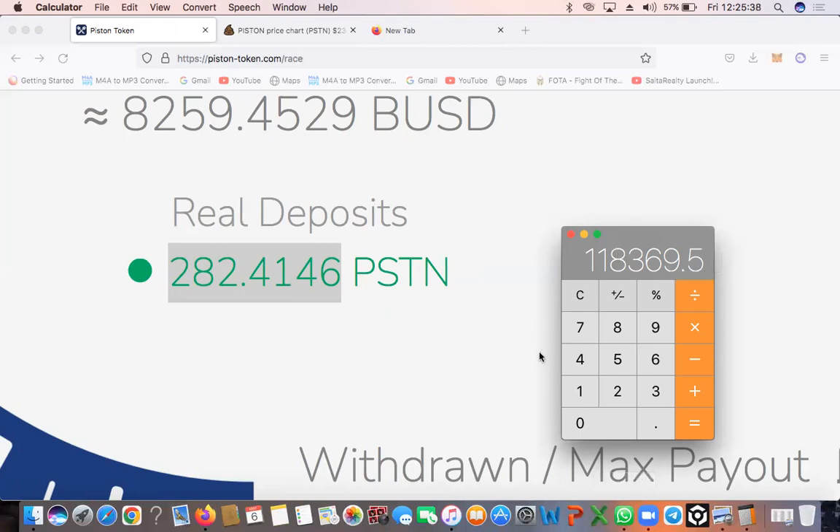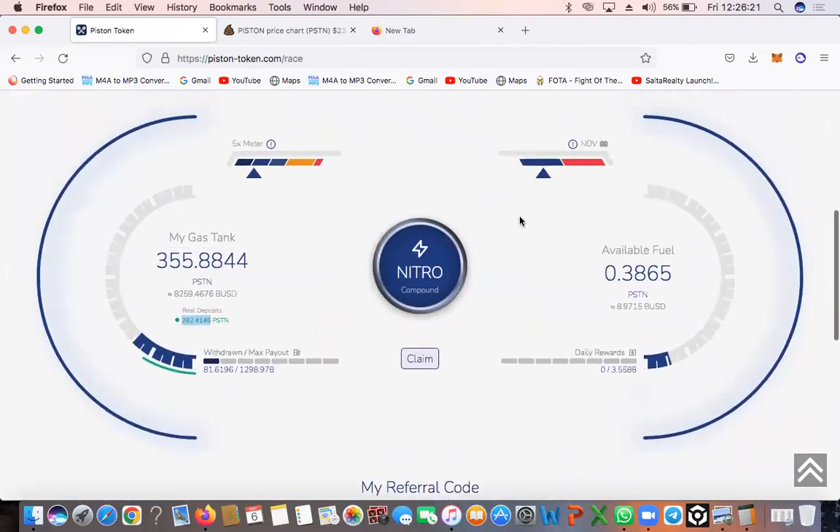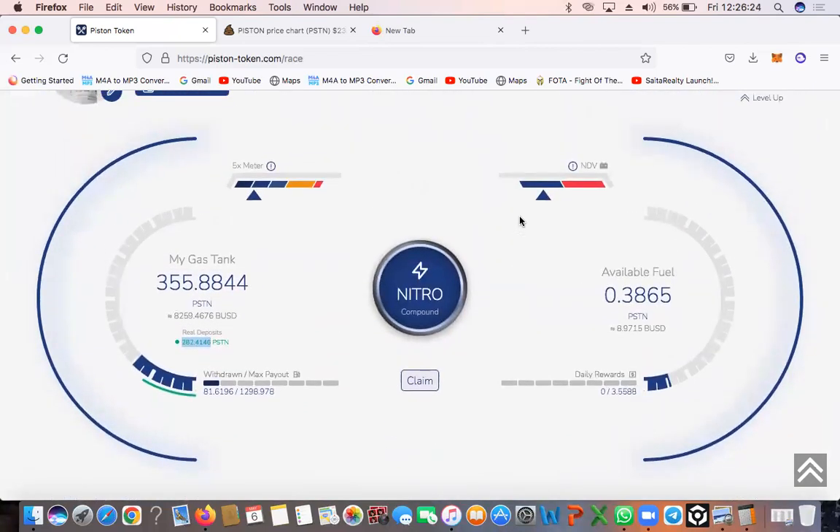This is what I'm going to be taking out, based on the current price. If Piston stays at this price, in 15 months — because I've been in this protocol for a month — in 15 months this is the type of number I'm looking to take out of this platform. It's absolutely phenomenal. 15 months — so guys, follow me on this journey because I'm going full hog on the platform. This is not going to end up being my full deposit, but just to give you a rough idea of the type of output you can get on a platform like this. There you have it: $118,000 for my three and a half thousand dollar investment.